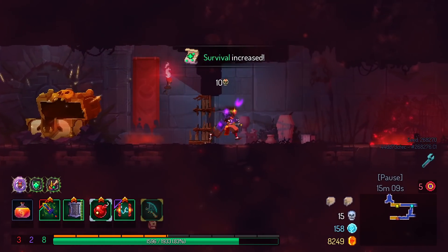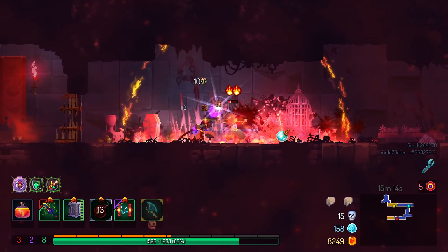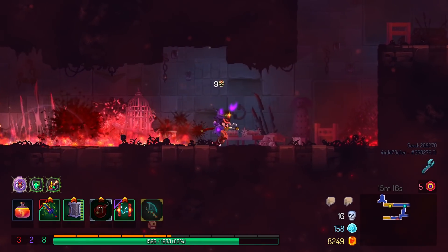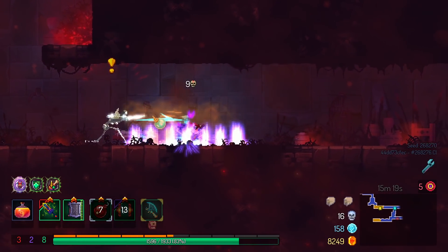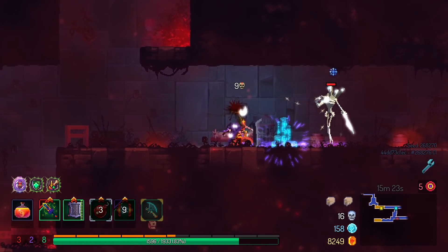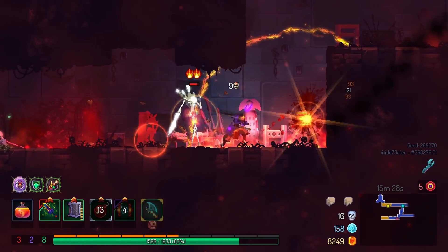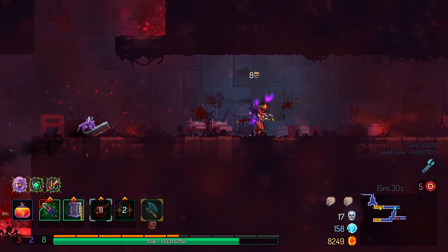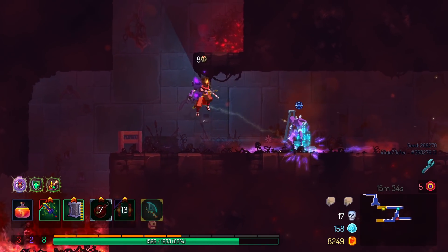Still exactly one potion charge down, but it's something I can fix pretty easily compared to dying, which is not an easy fix at all. Here's the point where the whole plan was to get the dancer into the crusher, but hey, at least I didn't take any damage. So what can I even say? That's kind of a reward in itself.